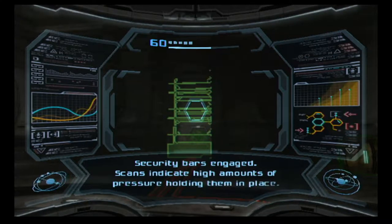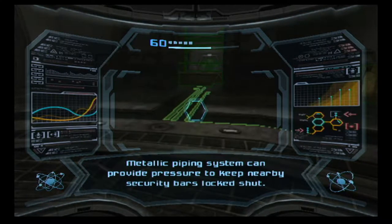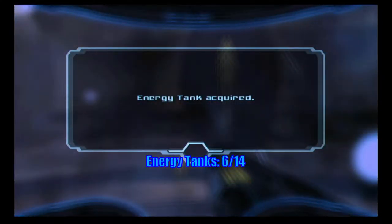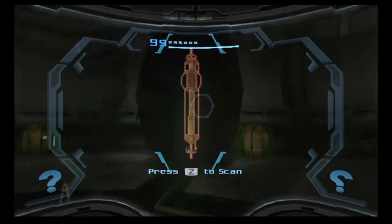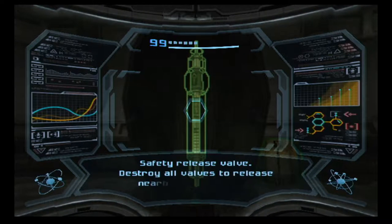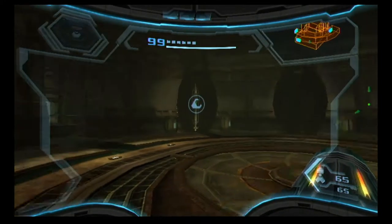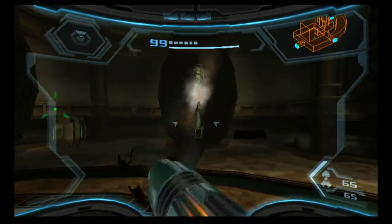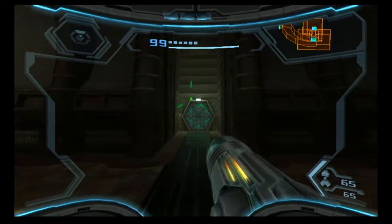Blast shield lock engaged. Security bars engaged — scan indicates high amount of pressure holding them in place. Metallic piping system can provide pressure to nearby security bars. We're gonna need more energy tanks — that's pretty much a guarantee. Safety release valve — destroy all valves to release nearby security bars. That's all three — with that out of the way, let's continue.